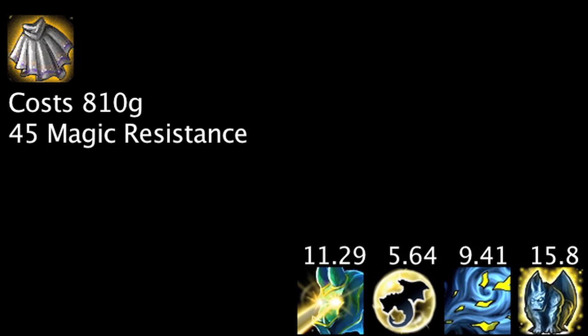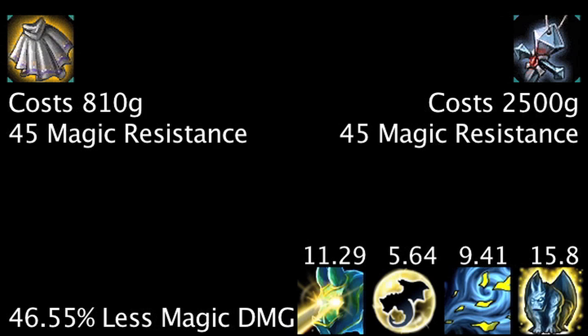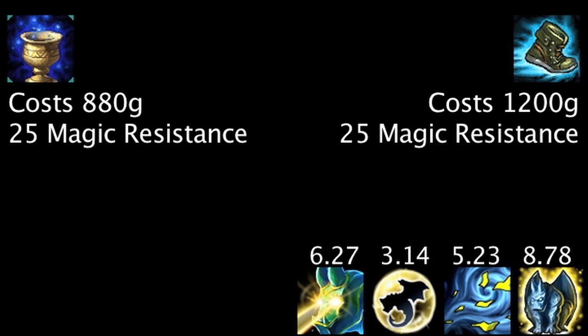A Negatron Cloak will be slightly more beneficial for the gold cost and will cause him to take 46.55% less magic damage. A Banshee's Veil will grant the same amount. A Chalice of Harmony and Mercury's Treads will benefit Galio's abilities by the same amount.